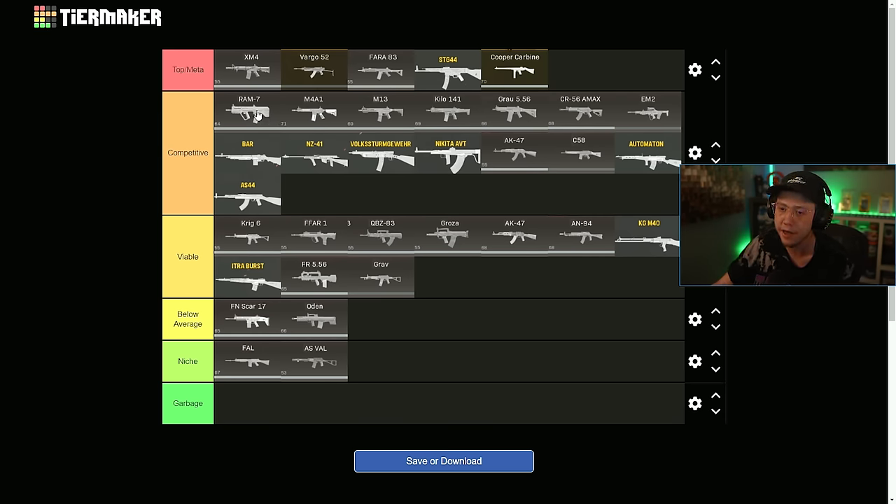Moving into the competitive area here, the Ram, the M4, M13, Kilo, Grau, AMAX — all these MW guns are competitive, but they're not top meta. Like if you have a one-on-one against a good player using a Ram versus an STG versus some of these other guns, it's just not going to work out well for you. The MW guns are all right, but they're slower and just not as consistent, which is unfortunate. They're all competitive though.